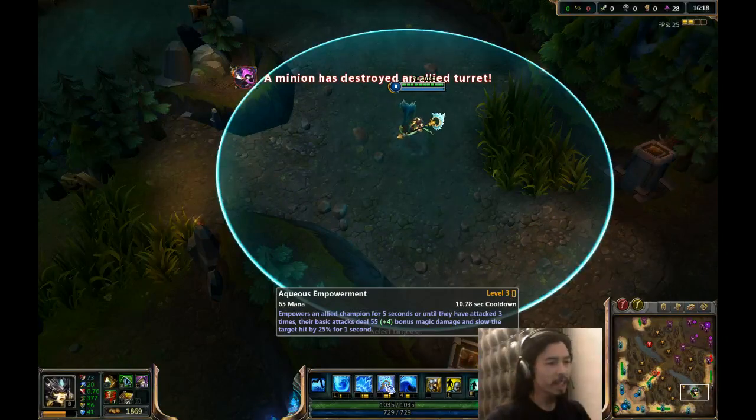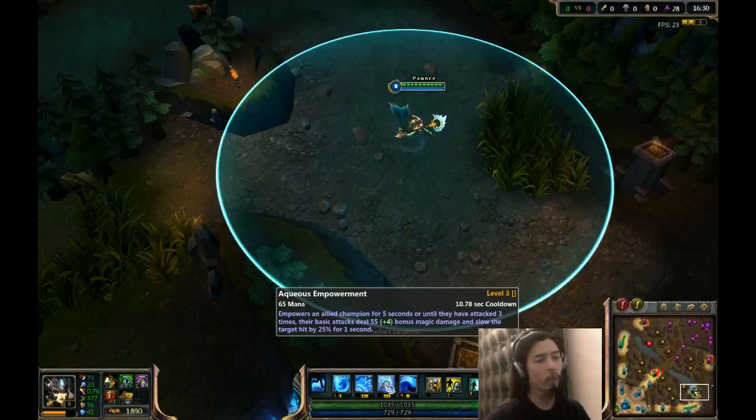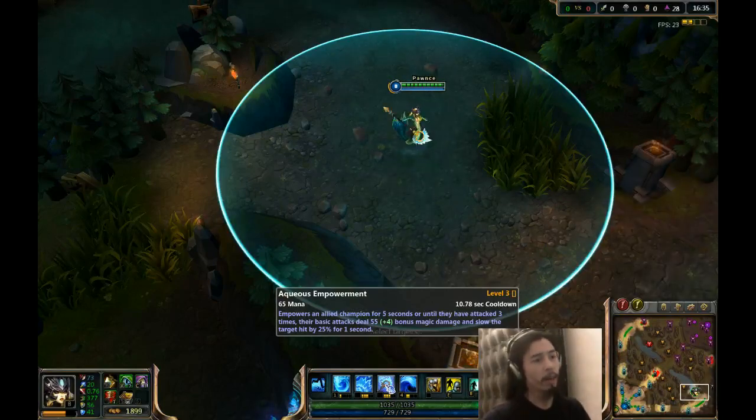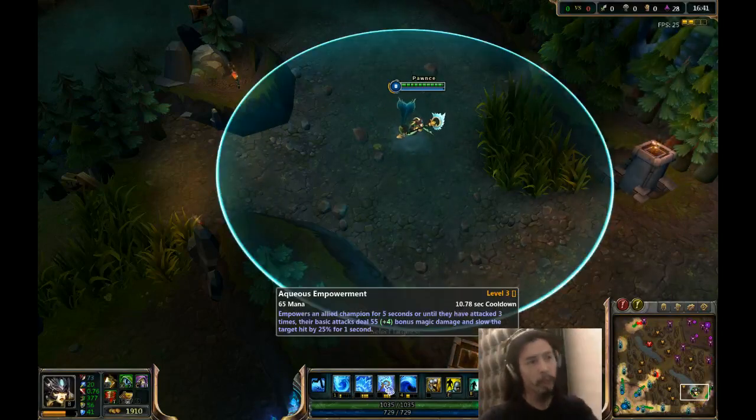Her E is Aqueous Empowerment. Empowers an allied champion for 5 seconds or until they've attacked 3 times. Their basic attacks deal 55 bonus magic damage and slows the target by 25% for 1 second. So basically, you buff an ally, they get extra damage and they can slow. It works quite well in conjunction with the passive, where you speed up your allies and they're slowing the enemy down.